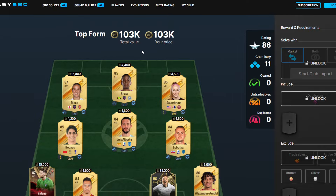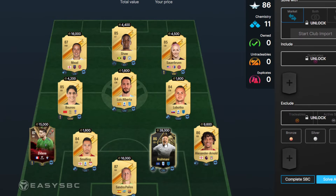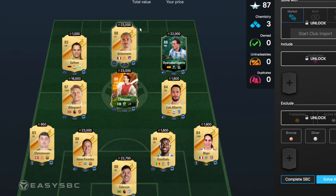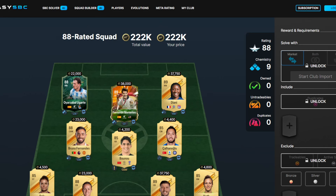The third squad we have for 100k — there's another inform in there from Napoli, and the rest of it is fairly affordable once again. It's mainly that inform that's going to push up the price, so if you've got some informs in your club it will make it a lot cheaper. Then the fourth squad is about 130k for an 87-rated team. 88s are about 23k at the minute, 87s are about 16k or so. Fodder is obviously cheap with the amount of packs being opened.